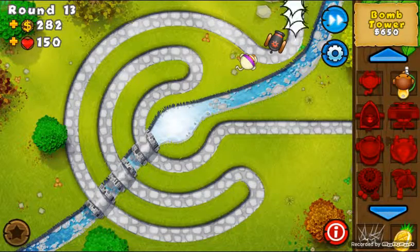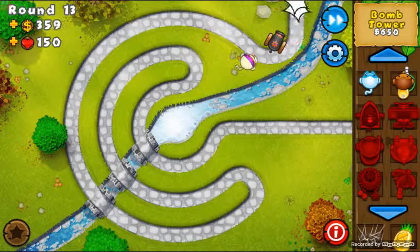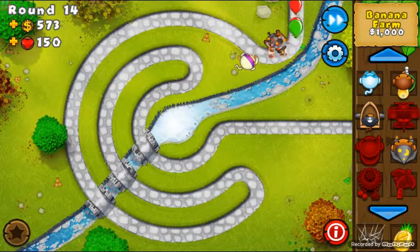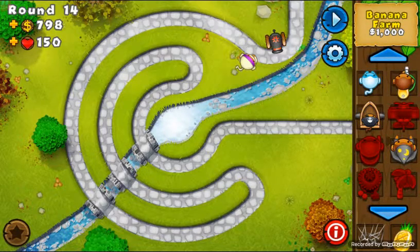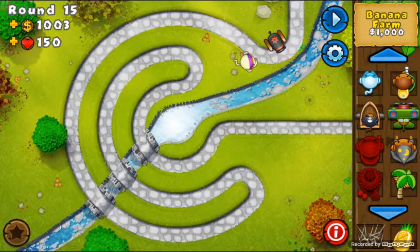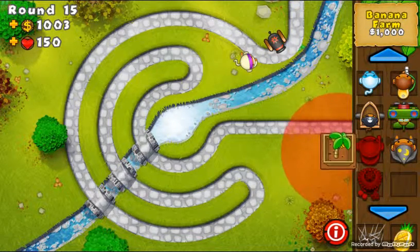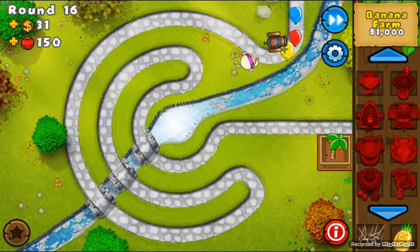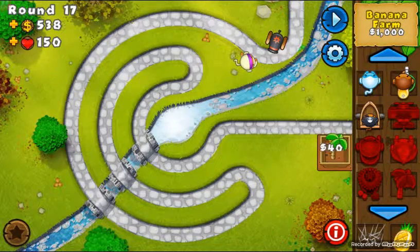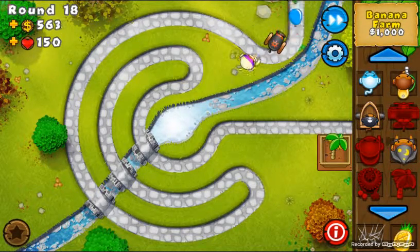For now we're just going to start saving up for our farm. Right now the farm costs 1000, so we have a little bit to wait, but we'll get it pretty quickly — probably by the end of round 15 we should have our farm up. Boom, there we go guys, first farm! Let's collect all the bananas. Now we're just going to save up and get our next farm.